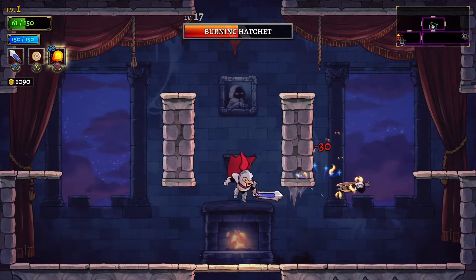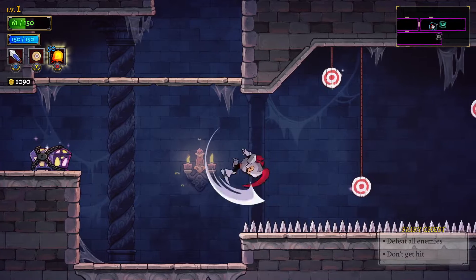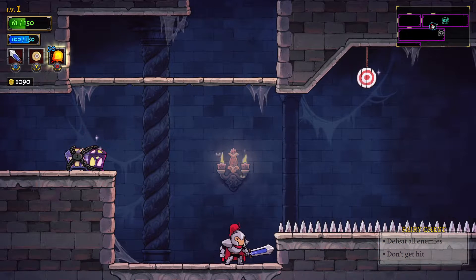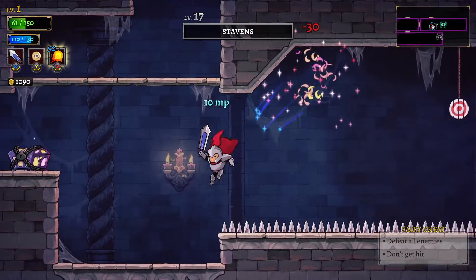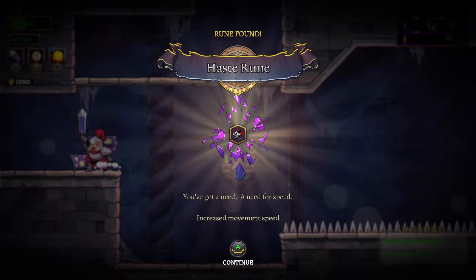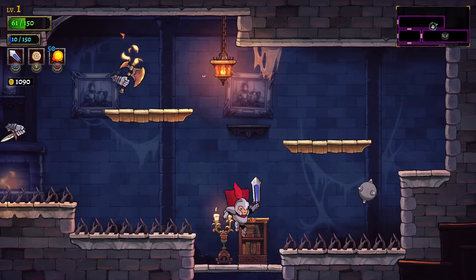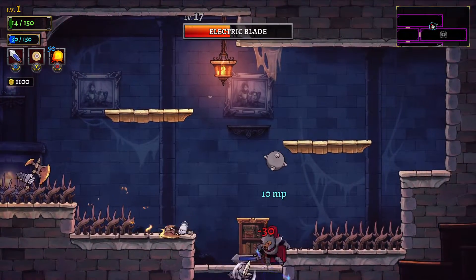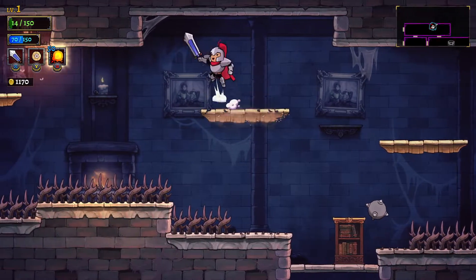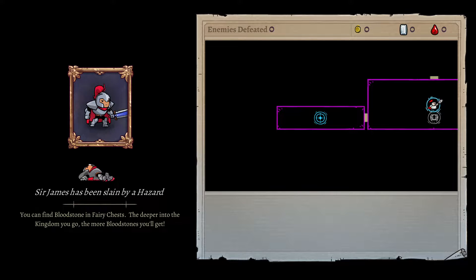I just got a turkey! I'm owning — oh baby! Defeat all enemies, don't get hit. Let's go! We got the Haste Rune from the fairy chest — 'need for speed,' Haste Rune, movement speed up. We can upgrade that when we get back to the main base. Extremely cool, baby! Please don't hit me. I am but an innocent boy. I misjudged my hitbox — so James has been slain by a hazard.